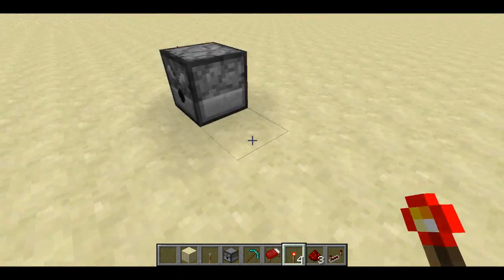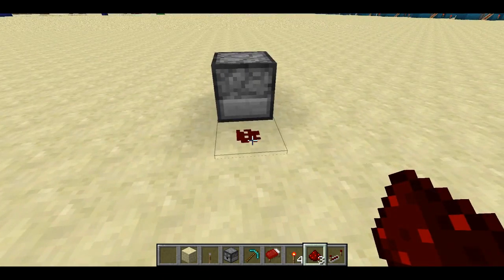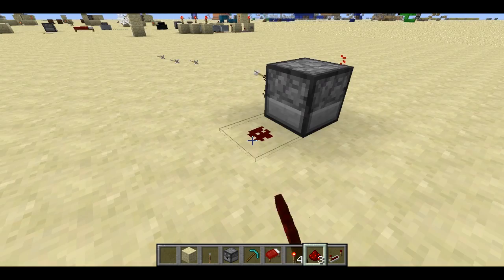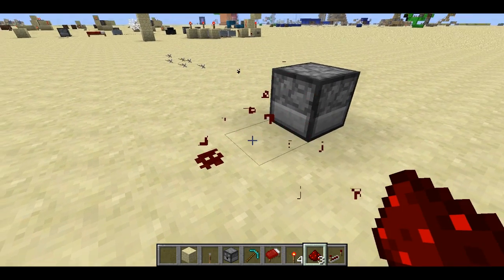The weird thing, and kind of the weird behavior, is if I put some redstone over here — even though this redstone isn't powered or anything — it causes the dispenser to shoot again. And so if I add one here, and then add another one here, we're noticing some weird behavior.